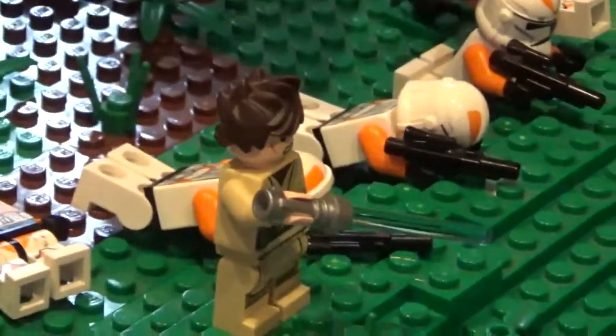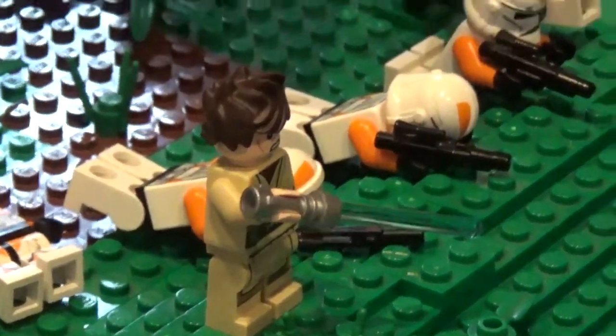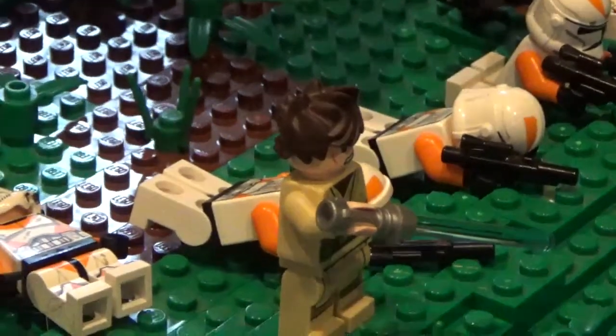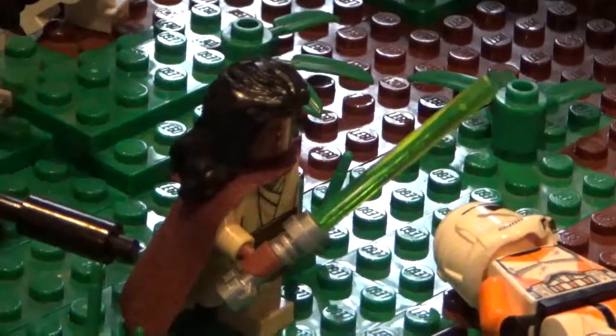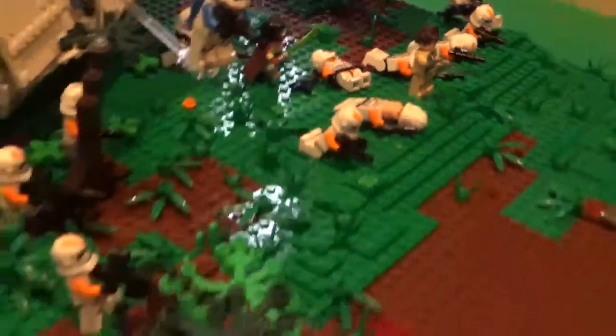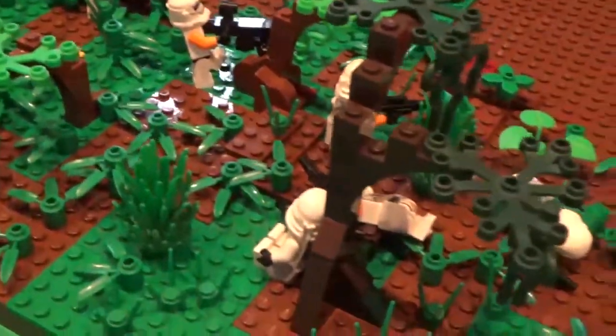And then just two custom Jedi right here. This one uses just an Obi-Wan torso and legs, an Anakin Skywalker head, and then Kai's hair from Ninjago. And then this is just another custom Jedi back here. And then over on this side of the MOC, you can see there are more 212th clones along with some Airborns.